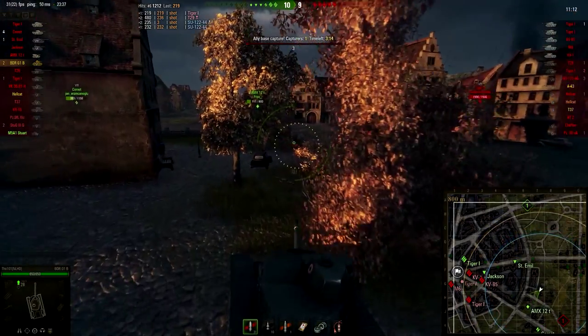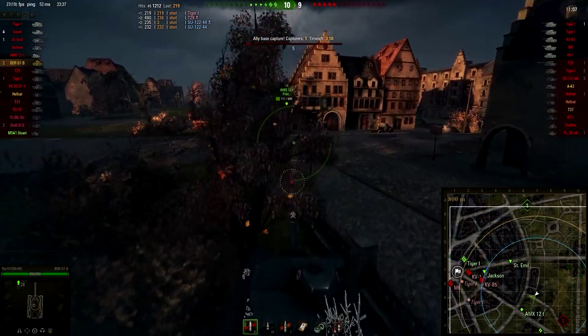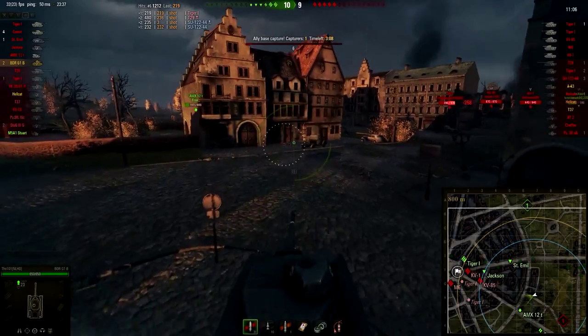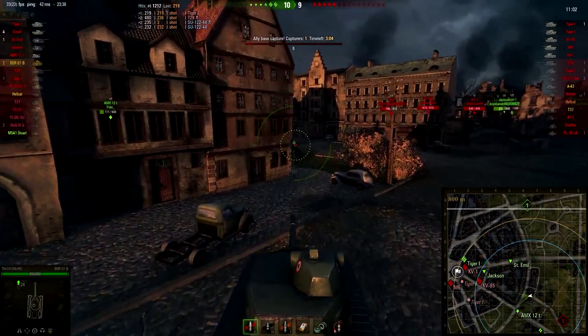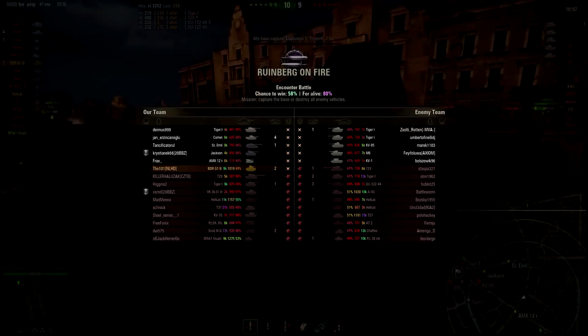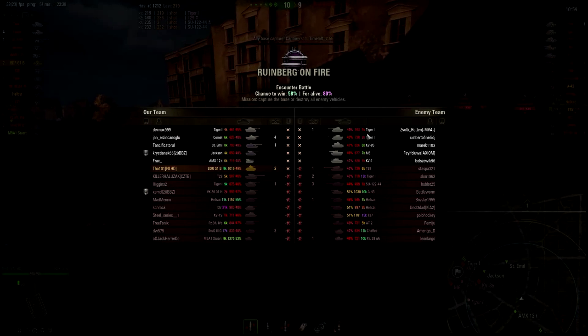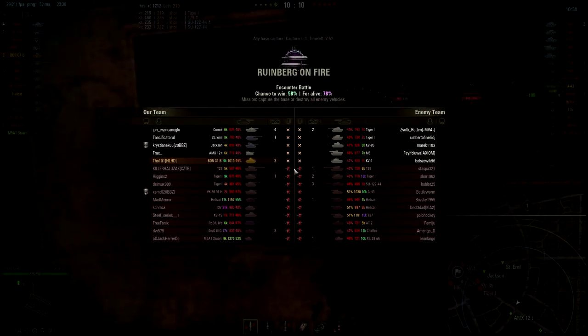And the enemy starts to cap. I've got 1,212 damage, which is a really good effort in a tier 7 game — I would be thrilled even in a tier 5 game to have over 1,000 damage. But we're not done yet. Look at the setup of the enemy team: we've got a Tiger, another Tiger, a KV-85, an M6, and a KV-1 against us.